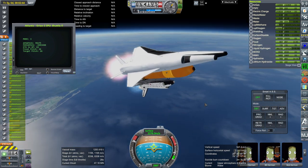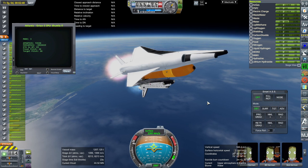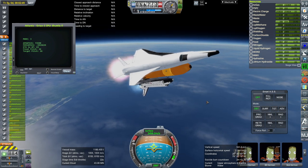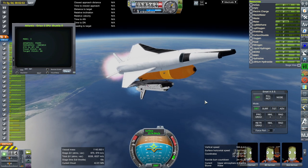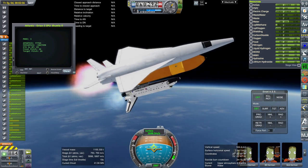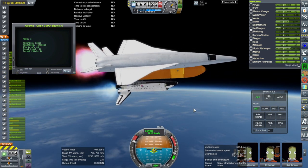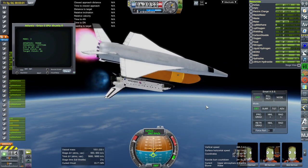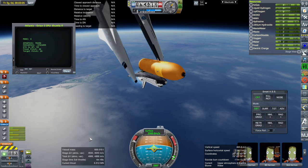The same was true of the Energia stack with the engines at the bottom. I've made the case that Buran would have been able to carry much more payload if the main engines were actually on Buran. Uh-oh, I might have done that too late — they're going off. And... oh no! We lost an elevon.